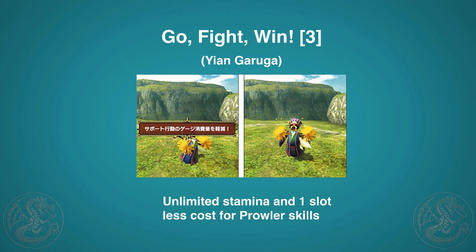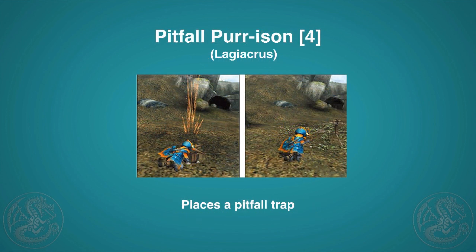One of my favorites is Go Fight Win — the cheerleader move. Once you start cheering you keep going until you get hit or pull out of it. While cheering, all hunters and Prowlers get unlimited stamina, and every single cat skill has its cost reduced by one. So a shock trap that costs four becomes three, and Emergency Retreat at one becomes free — a very nice skill.